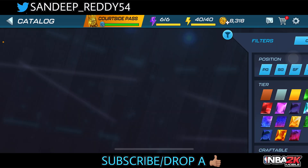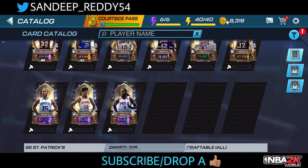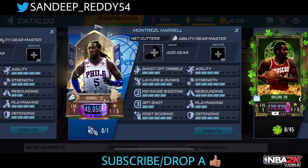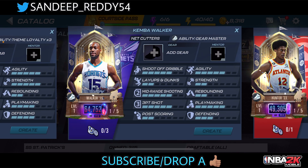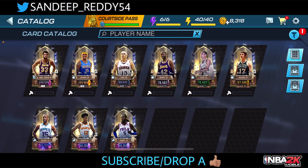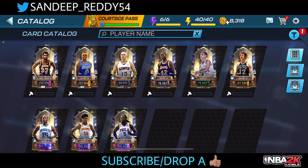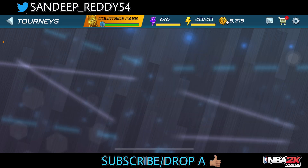For the tier-one reward we get a center — we already have one — but we also get an SF, which will help, and Kemba Walker, a point guard. You need around three to four collectibles. Two positions are available, so just calculate according to your rewards and you can get to the top reward quickly.